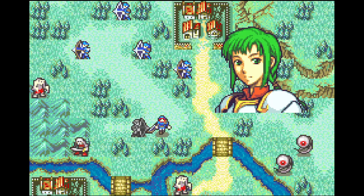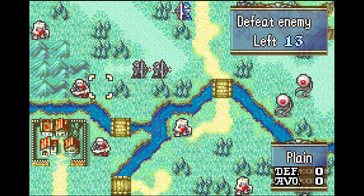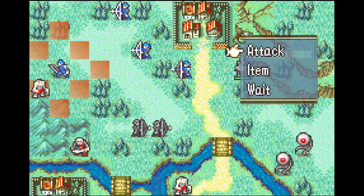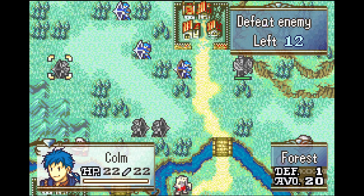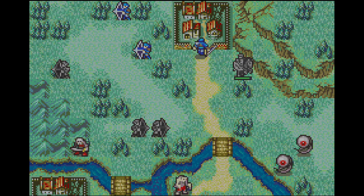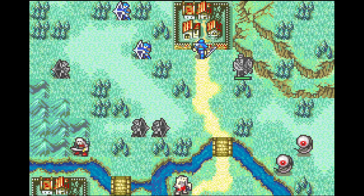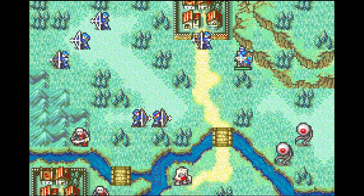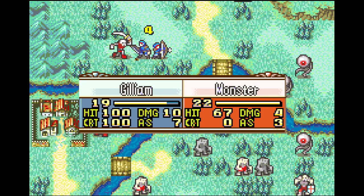Gilliam moves down with the Shining Bow equipped and kills the revenant over here. Vanessa moves directly to his right, meaning that Gilliam will kill both of these bone walkers on enemy phase. Colm kills the other revenant so he can get close to level 3, and then not have to worry about his speed for the Chapter 7 Energy Ring steal. And Alter collects the iron axe in the village.